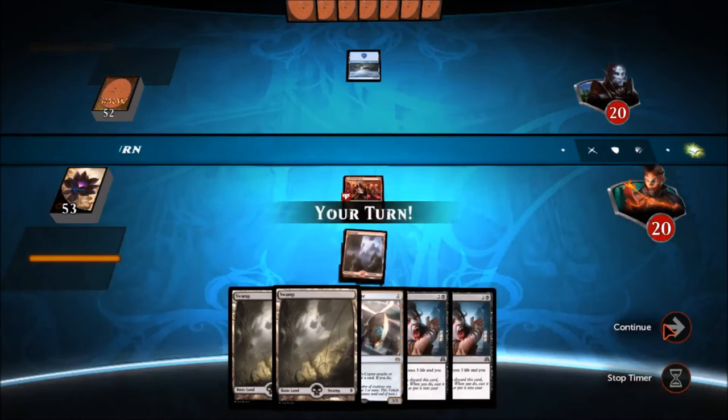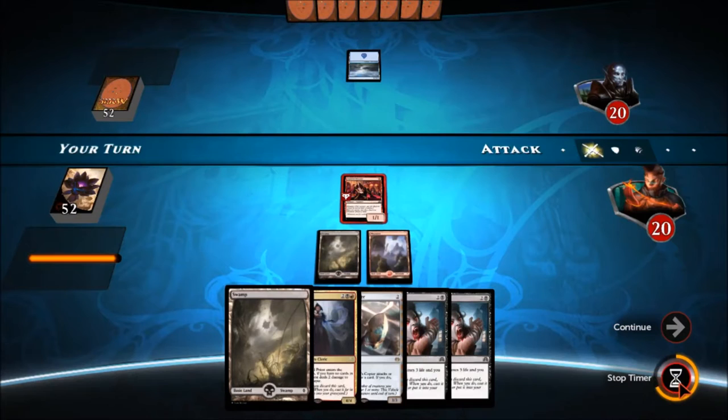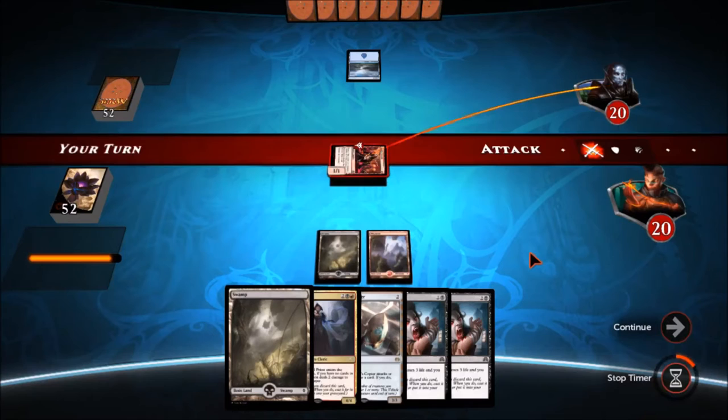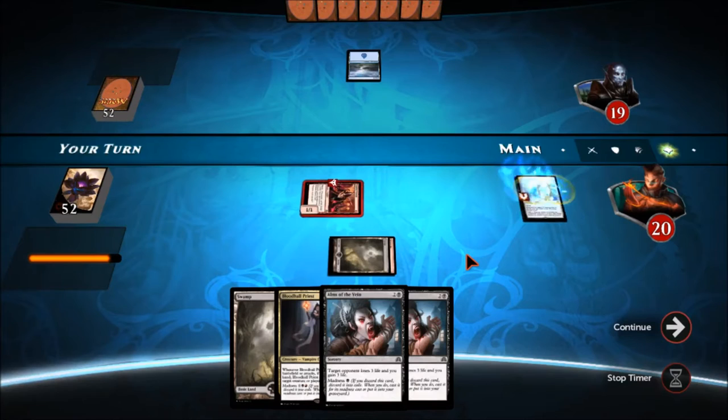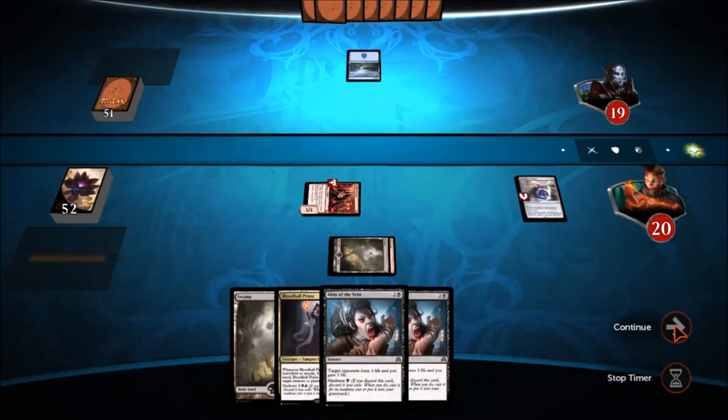My highest casting cost is five technically, but I can madness that one out for three. Once I get past four it's really not necessary. I do like if the game goes past turn six or seven to get out to about five mana — it makes it easier. Here I draw the Blood Hall Priest, the 4/4 for four mana, black, red, and two colorless. I can madness that out for three mana, so it looks pretty good to get that out next turn. Can't complain about getting that creature early — really above-curve overall.